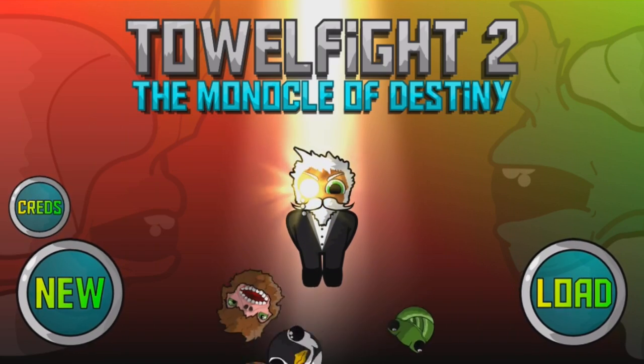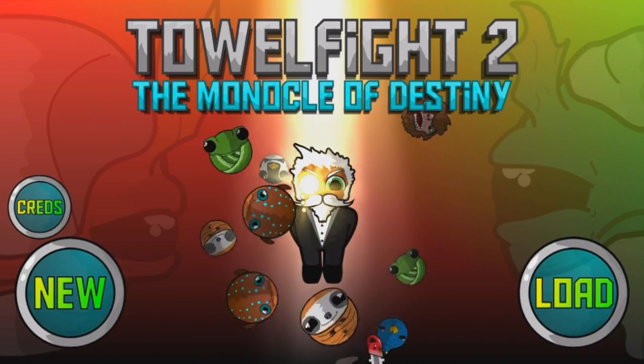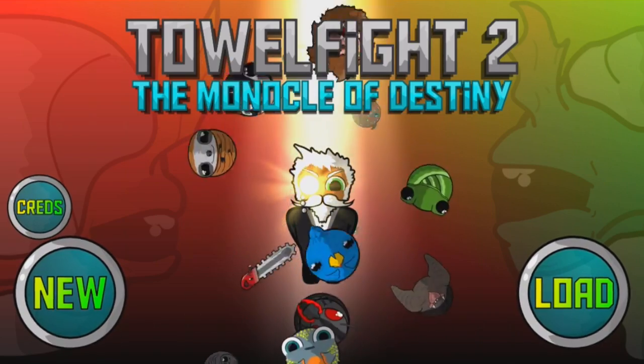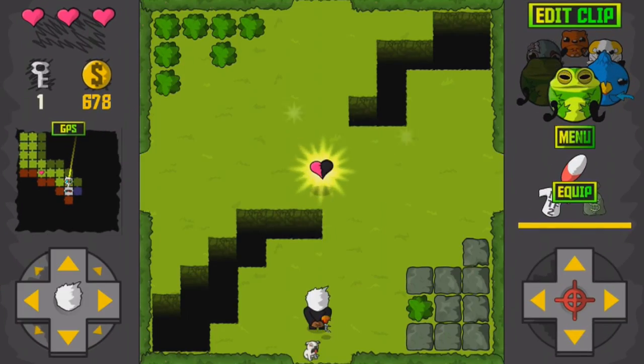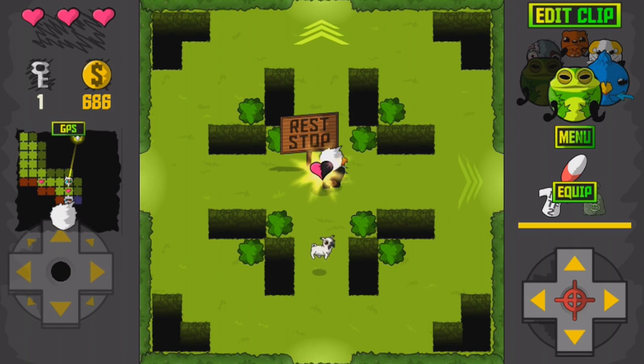Who said games need to be normal? What's normal anyway? In Tale Fight 2, you play as an elderly chap who shoots out small animals from his monocle. Not only that, but the story sees you and your friendly dog companion sucked into a strange dimension of evil oddities and beasts.